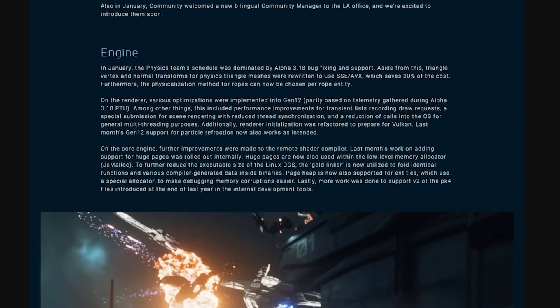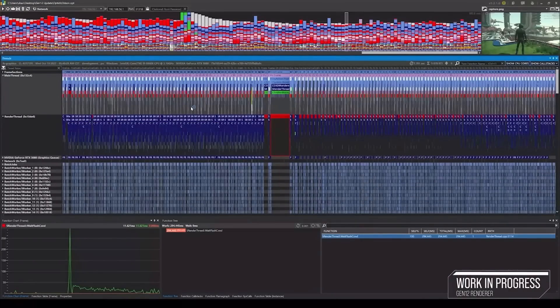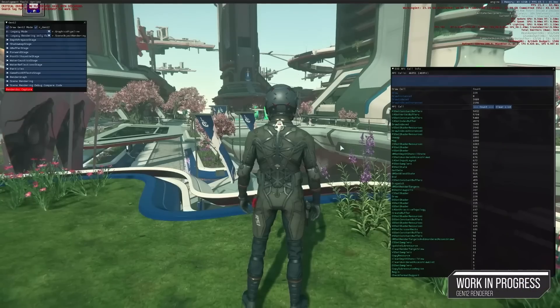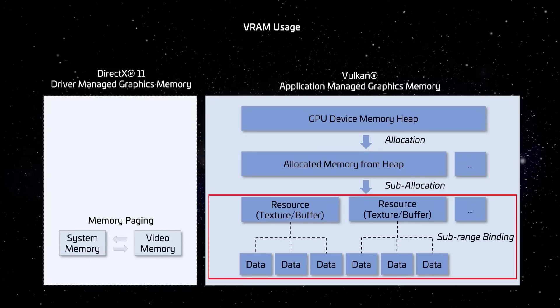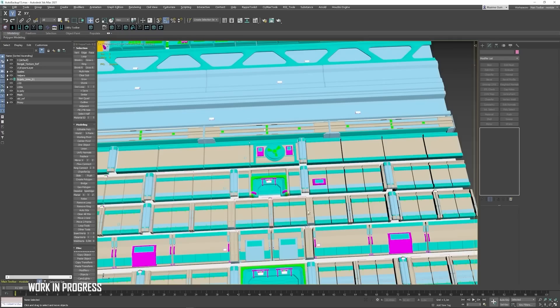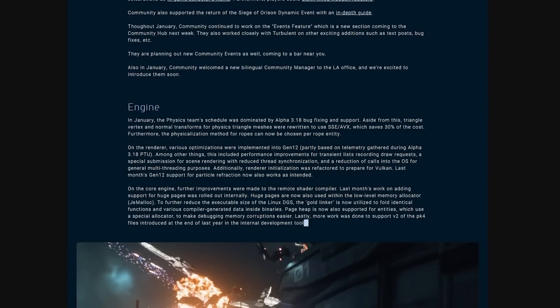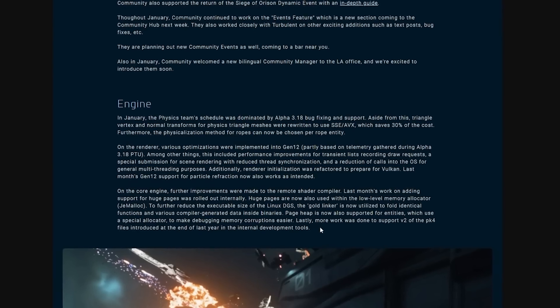On the engine side of things — mostly things I don't fully understand — it looks like the Gen 12 renderer is already beginning to be optimized past what was initially implemented into the PTU last year. Preparations are also beginning for Vulkan integration. In the core engine, the remote shader compiler improvements we heard about last month saw more progress, and more work was done to support V2 of the pack files introduced at the end of last year.